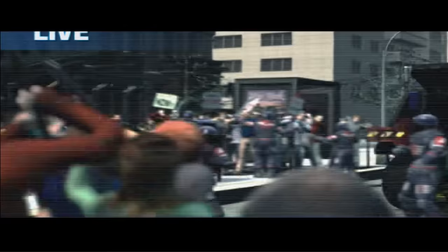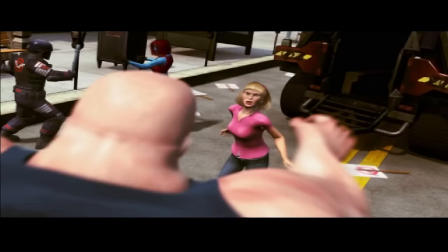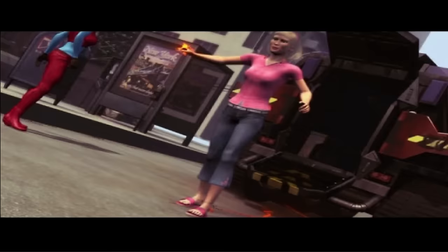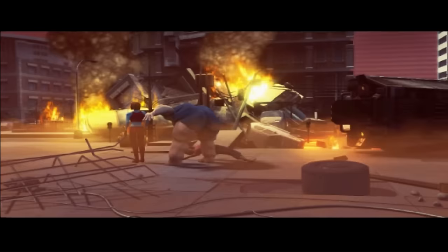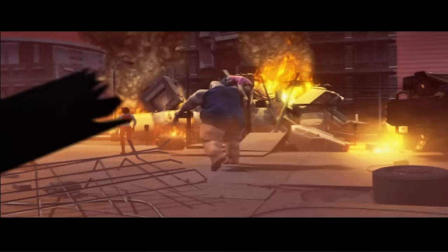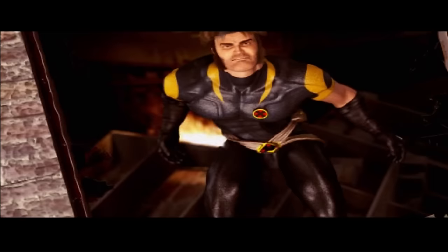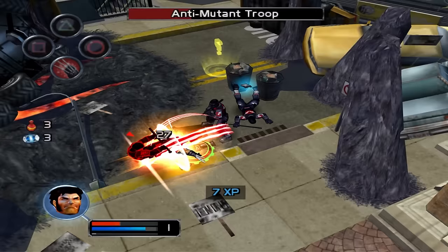The game starts with Wolverine attempting to stop Mystique and Blob from publicly kidnapping a newly revealed mutant named Allison Cressmere, who we'll later know as Magma. It's unclear at first why they want Allison, but since they are part of the Brotherhood of Evil Mutants, their intentions are surely devious. The Blob successfully takes Allison, so we begin the game on the hunt for him while playing solo as Wolverine. We've seen criticism of this solo opening since X-Men Legends is aimed at being a cooperative, team-based experience.